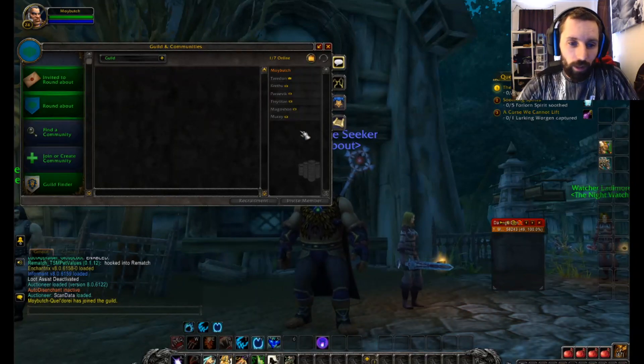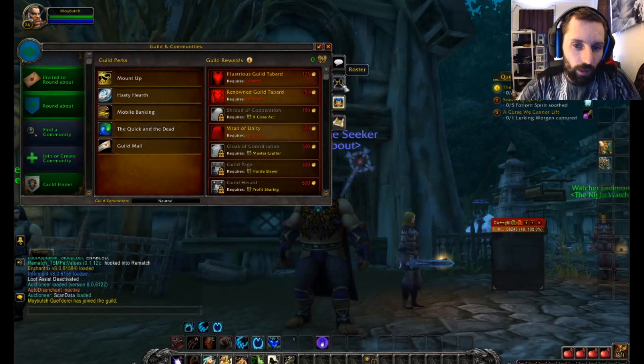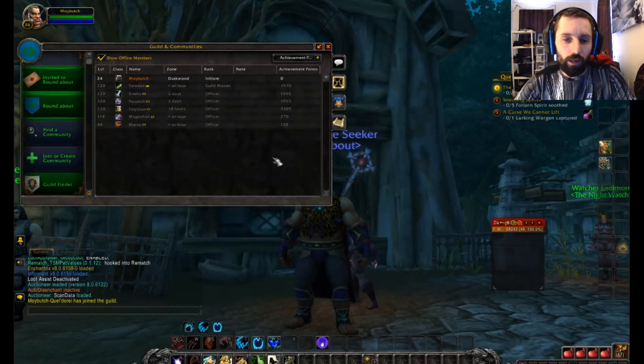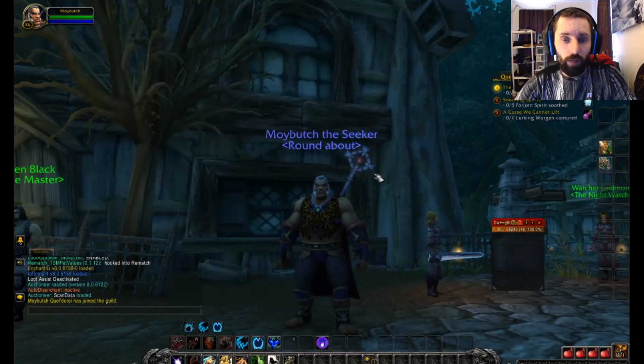Now, to get full access to all the perks — and I have access to all of them — to get full access to everything there is, I have to go back to my Guildmaster and make him an officer. I'm going to show you how to do that here in a second, because there are a couple things that are different with that.